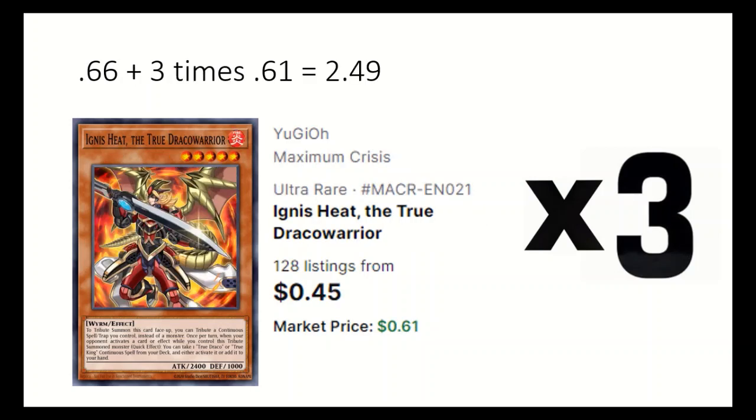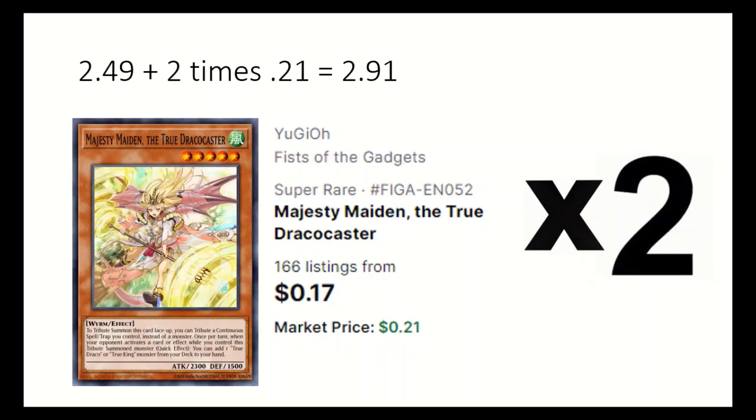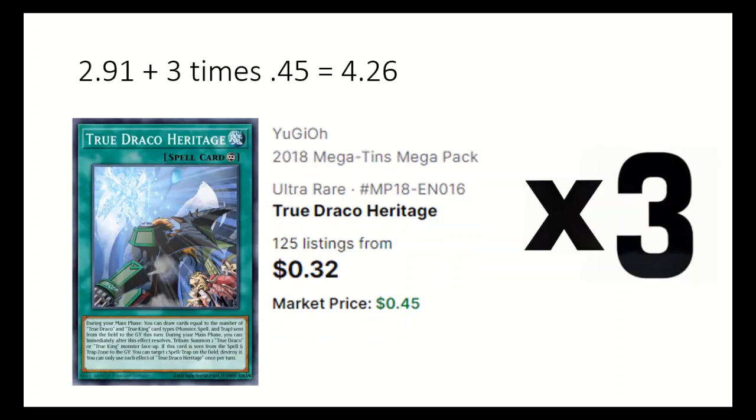Three Ignis Heat can add or activate a True Draco or True King continuous spell from the deck when the opponent activates something. Two Majesty Maiden adds a True Draco or True King monster when the opponent activates a card. Three True Draco Heritage — the spell can destroy back row when sent to grave from field, tribute summon another True Draco during your main phase, and can also draw cards based on what types of True Draco and True King cards left the field that turn.